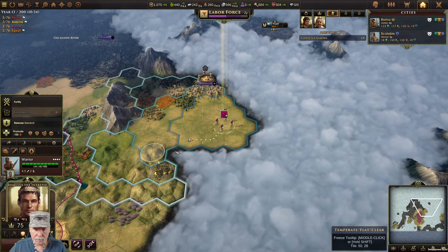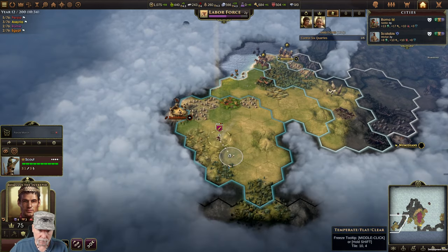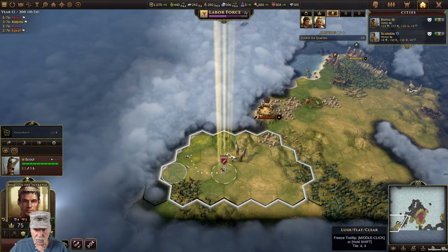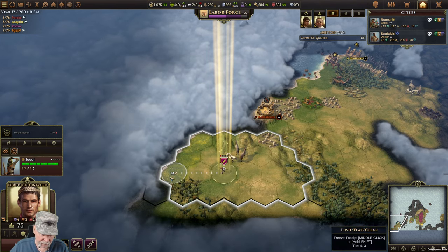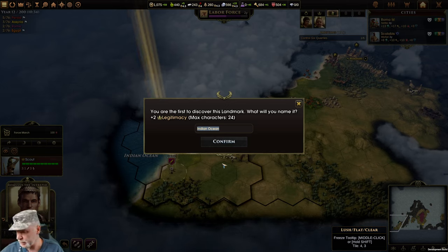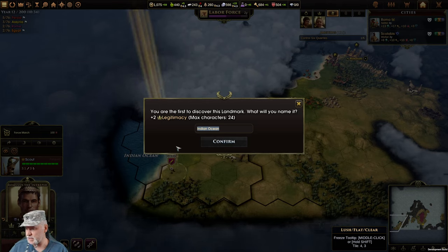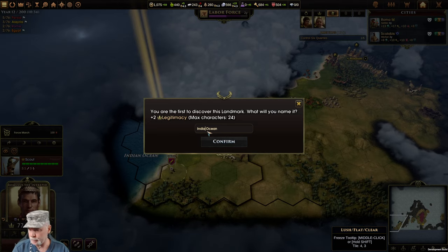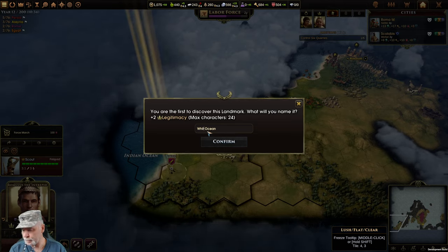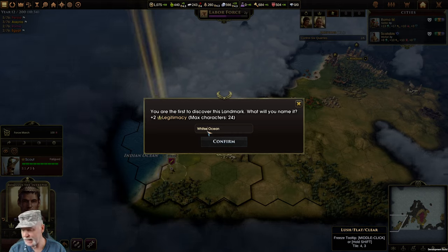Do we want to check out what's over here? That's a dead end but I want to see what's over here anyway - that's the water. I'm the first to discover it, so give me plus two legitimacy. There's an ocean there. Let's call it the Wistet Ocean - another subscriber, Jonathan Wistet. Wistet Ocean - seems like a good name.